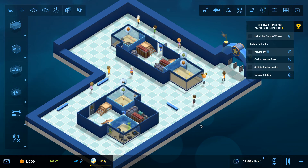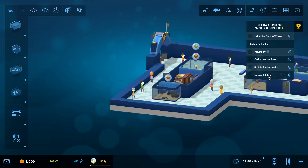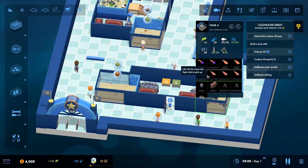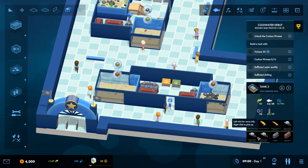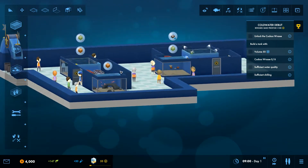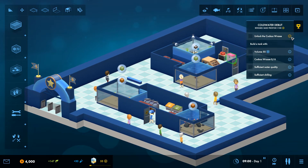Let's pause a second and have a look around what we've got so far. In here we've got some of these skrill fish, and over here in this tank we've got some of these fellas, and then a couple more tanks up there - nothing spectacular yet. Our first mission is to unlock the cuckoo wrasse, and we need to build this old tank here.